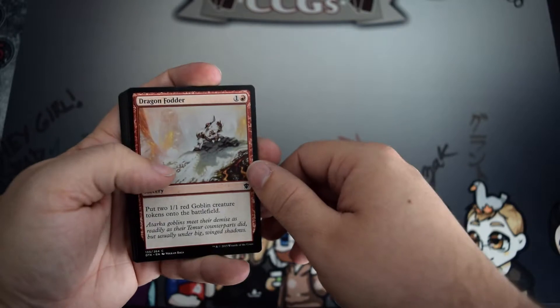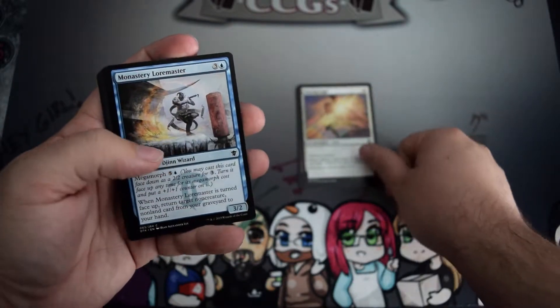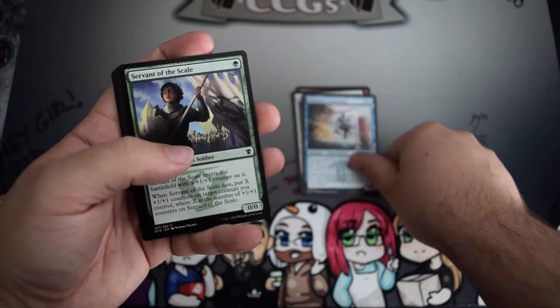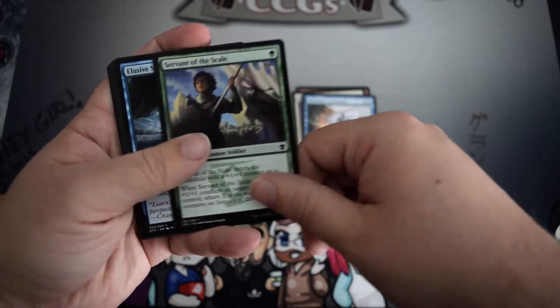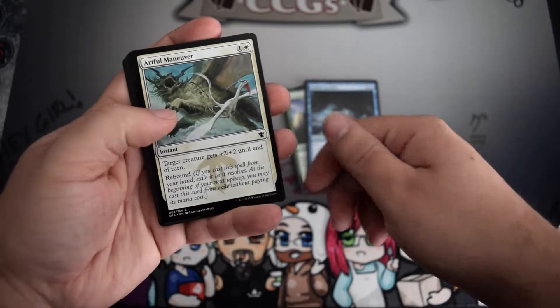We have Dragon Fodder, Glaring Aegis, Monastery Loremaster, Servant of the Scale, Elusive Spell Fist, and Artful Maneuver.